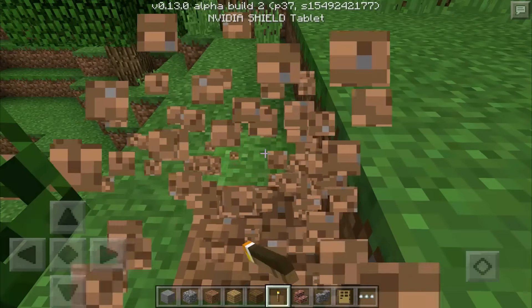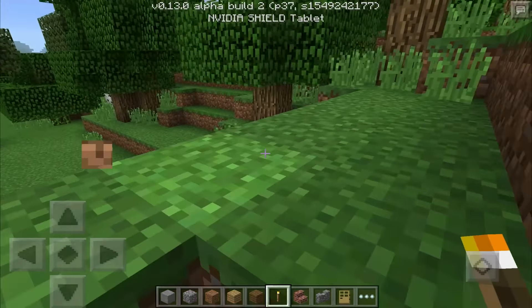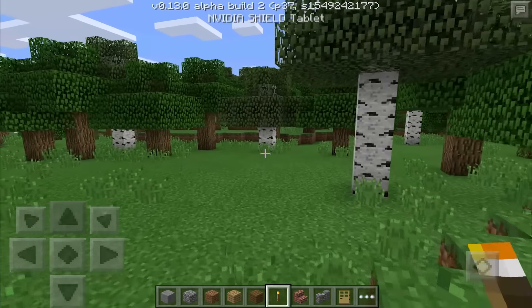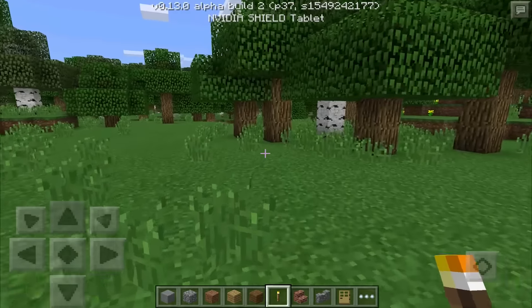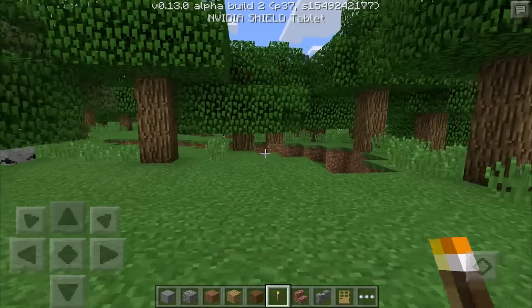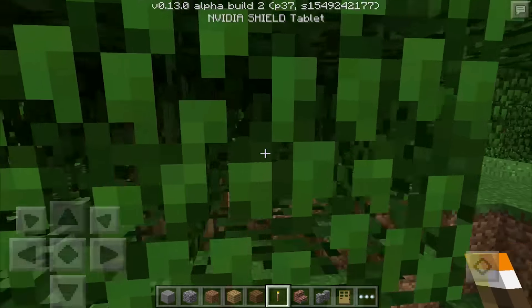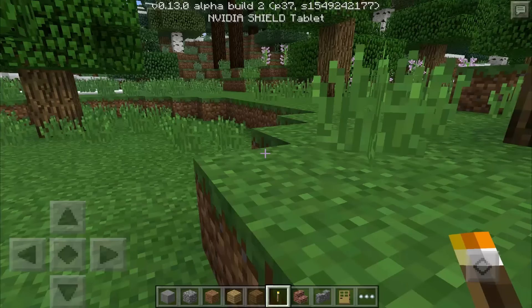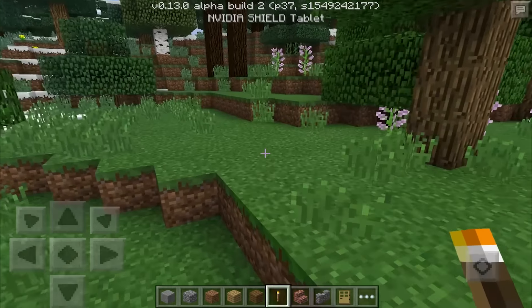They fixed an item duplication glitch in the anvil, so those of you duplicating your diamonds or whatever you're doing, it's going to be a little bit harder now because the anvil no longer does that. They also fixed various redstone weirdness that is too hard to explain — that's actually the wording of the developers — so redstone should be working more properly now.